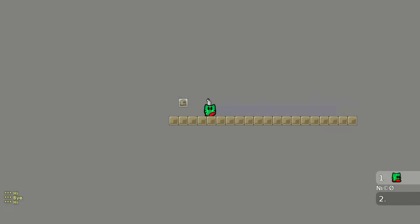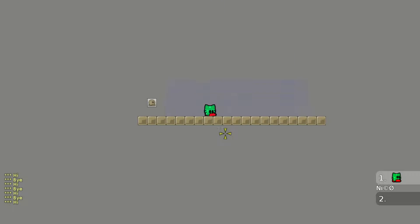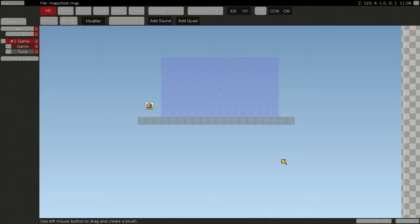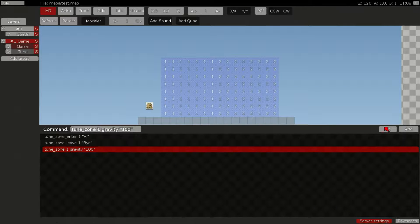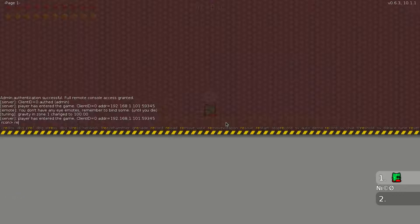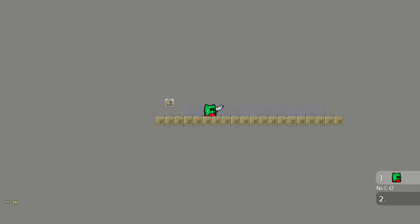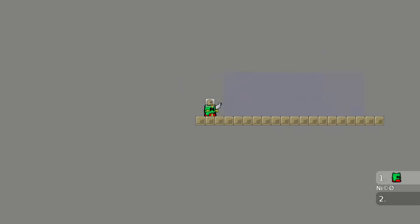Look at this — I just can't jump! I would love a map with this gravity. If I go in the tune zone it just pulls me down and I cannot jump. Now let's try the inverse — let's do gravity 0.0001 and see what happens.